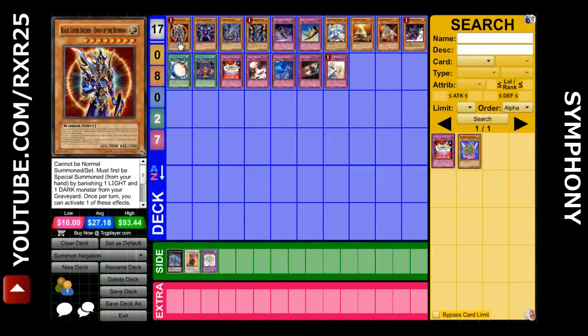Let's begin with Inherent. Inherent happens only during your Main Phase, so Main Phase 1 or 2, and a condition must be met in order for the Summon to happen. For example, summoning Black Blessed Soldier requires a Dark and a Light to be removed from your graveyard.